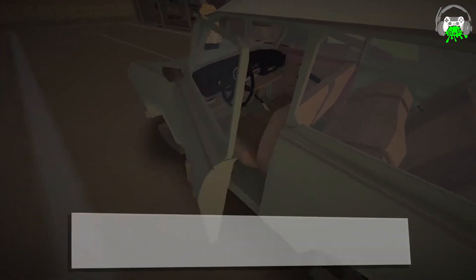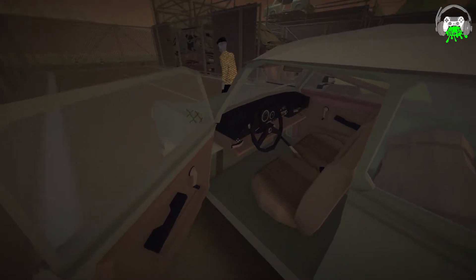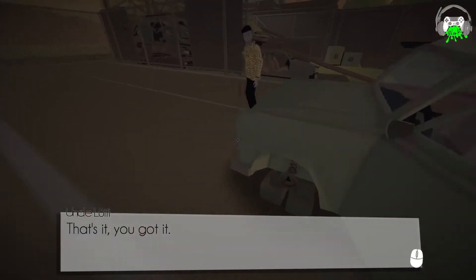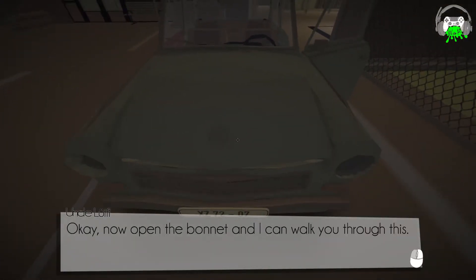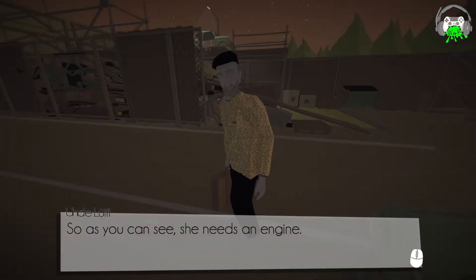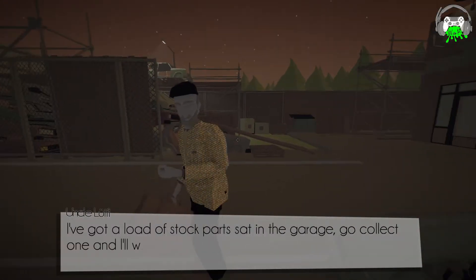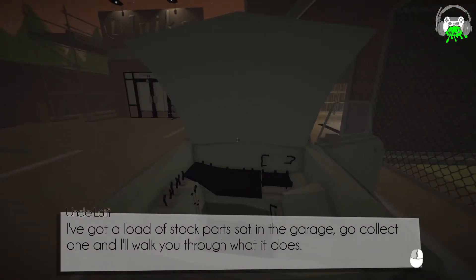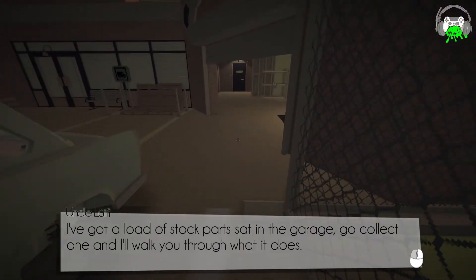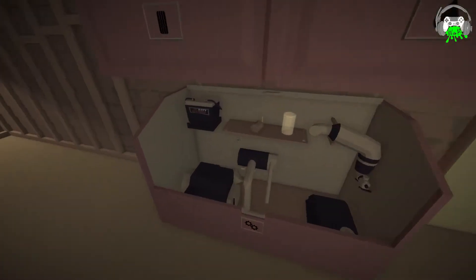Can you see it? The black latch? Should be just under the steering wheel. Yeah, right there. That's it. You got it. Okay, now open the bonnet, and I can walk you through this. So as you see, she needs an engine. She needs a lot of things, Uncle. I've got a load of stock parts sat in the garage. Go collect, and I'll walk you through what it does. Sir, yes, sir.